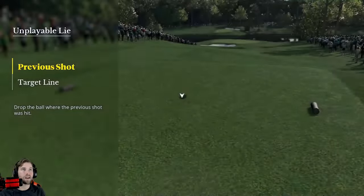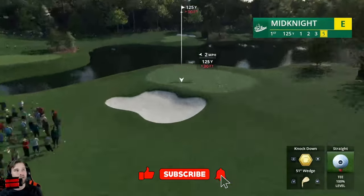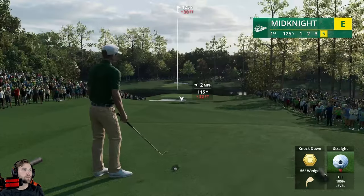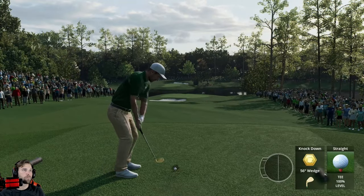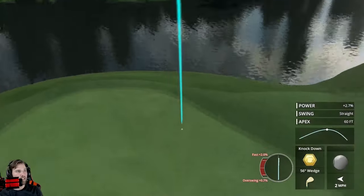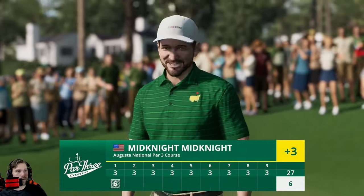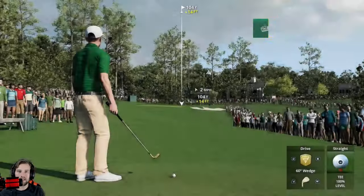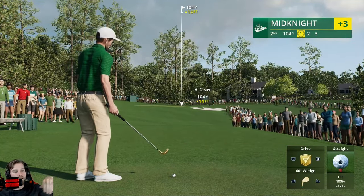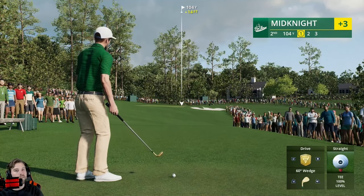Now lastly, let's talk about the knockdown. I would not recommend it in this situation — I'll show you exactly why. The green is running away from us, so it's going to run out a little bit. We'll hit 115. Ball flight a little bit further, went a little bit lower, a little further — it's still one hop and stop, but not ideal. In that situation I'd probably use the highest ball flight. Green running away from you: hit it high, spin it back as much as you possibly can. The green running away from you will actually help you.